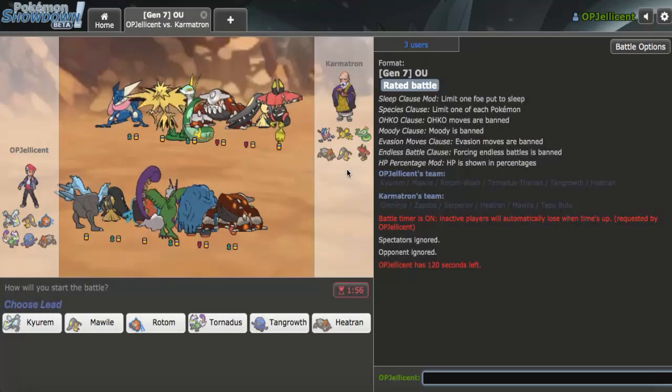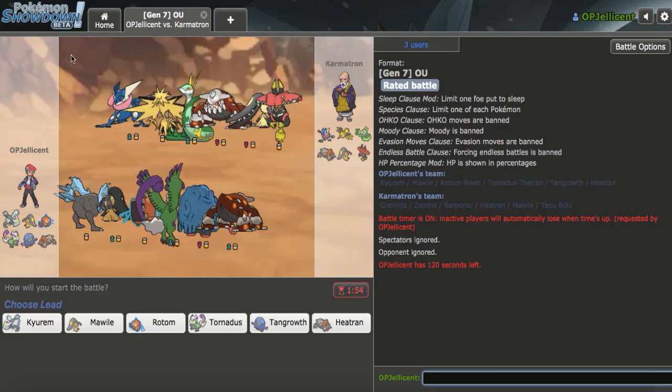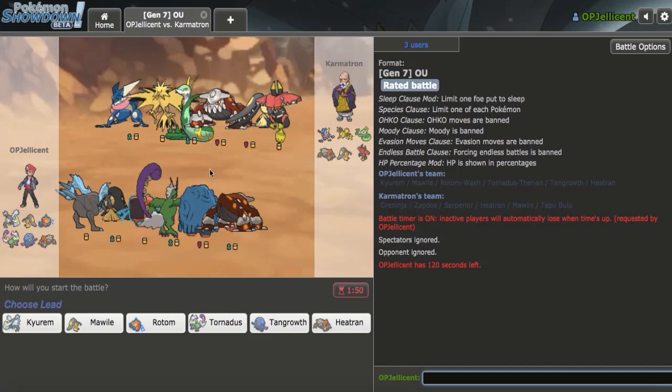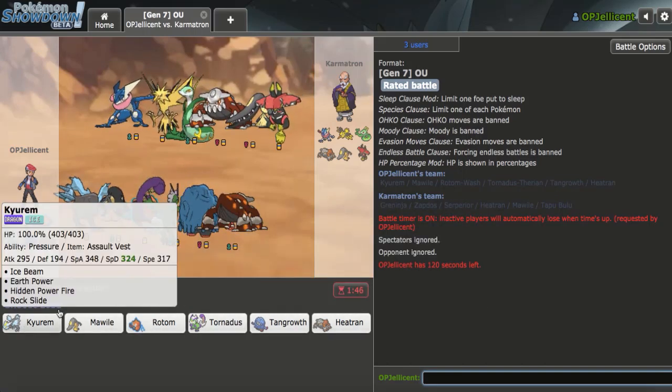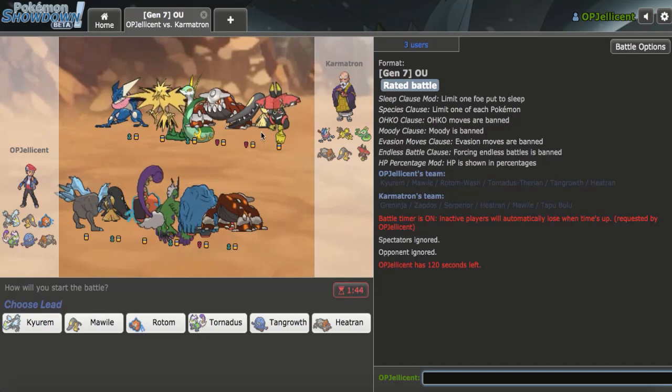Alright, so after that last game, I found another game and they timed out at Team Preview, which put me in top 50. I generally don't like recording this high on the ladder because there are so many tryhards, but I guess we'll make it work. This guy's actually really weak to my Assault Vest — all these Pokemon are hit super effectively, and I don't think Greninja does a lot to me.